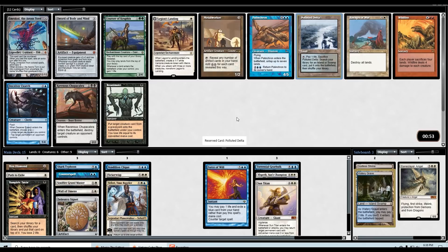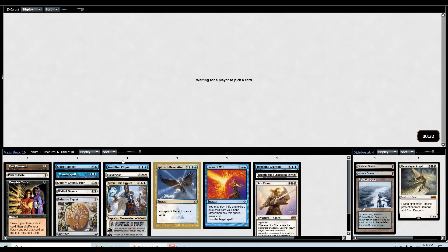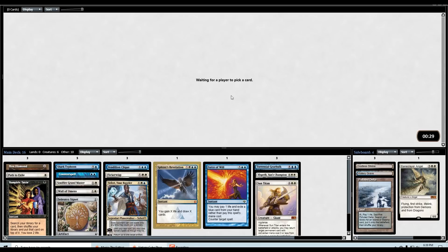This pack is pretty darn stacked — Emrakul is insane, Reanimate is very good, Courser, Delta. Hard to pass a fetch that gets all of our colors. Sphinx's Revelation, Grave Titan, Lion's Eye Diamond, Linvala — actually pretty good as well. Could also consider splashing a Firemancer. I'm just going to take the Sphinx's Rev. I took Counterspell, I took Clique — this feels like the perfect scenario to take Sphinx's Rev.